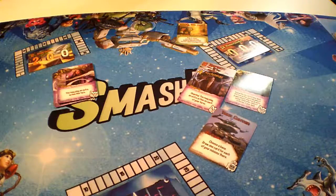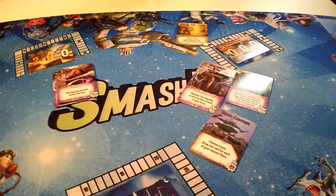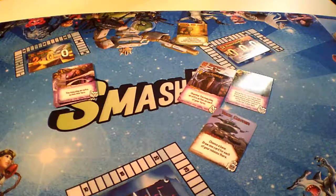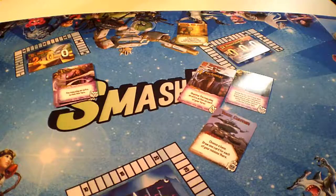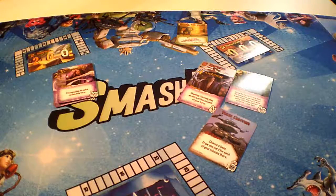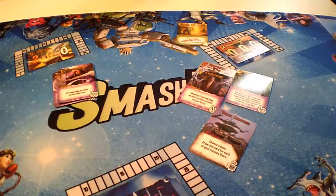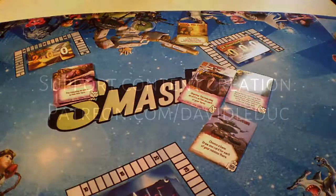It looks like wizards are well on their way to destroying the other team, unless later in the deck the tricksters and dinos can get a little more power going. Kind of gives you a head start on the gameplay — let me know if you want to see anything different. Thanks for hanging out with me today, see you next time.